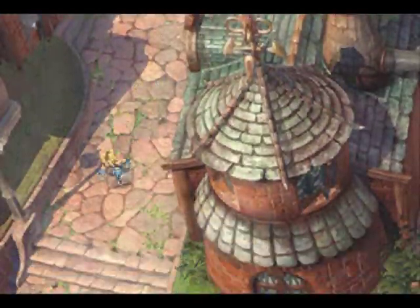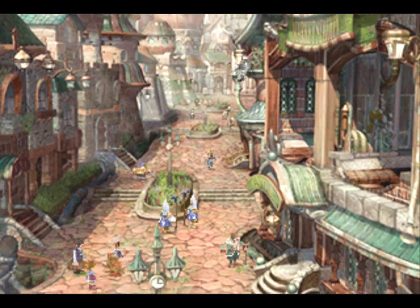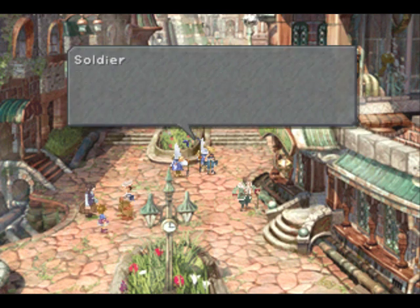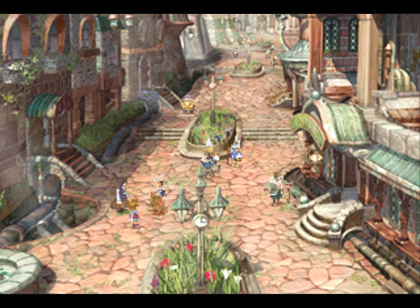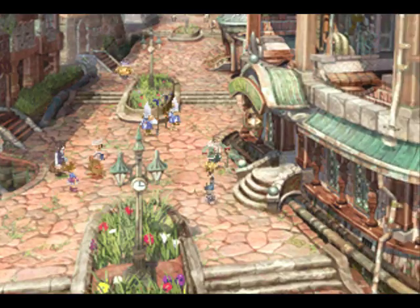That's everything we can do here in the business district, so now let's head to the — what do they call it — a train station or something like that, wherever they have all those air cabs that take you up around the city. We're heading there now so we can explore more of the city. And they've got more of these soldiers here — yeah, their hats look like the same thing that those guys in Terranigma did, the Beruga worshippers.